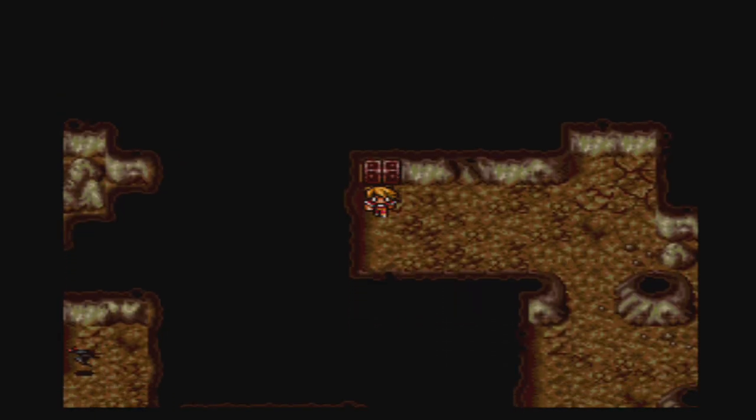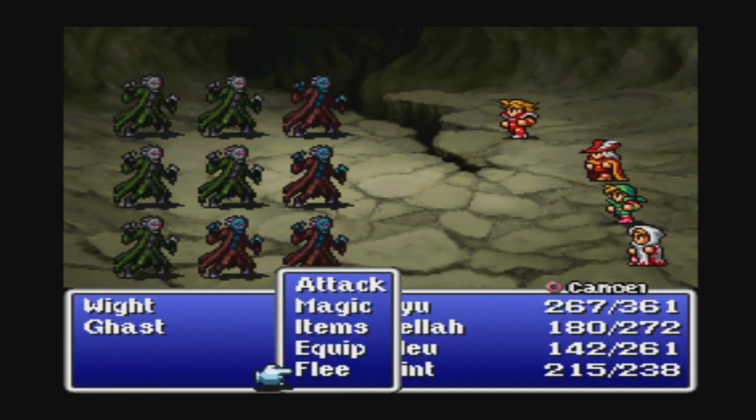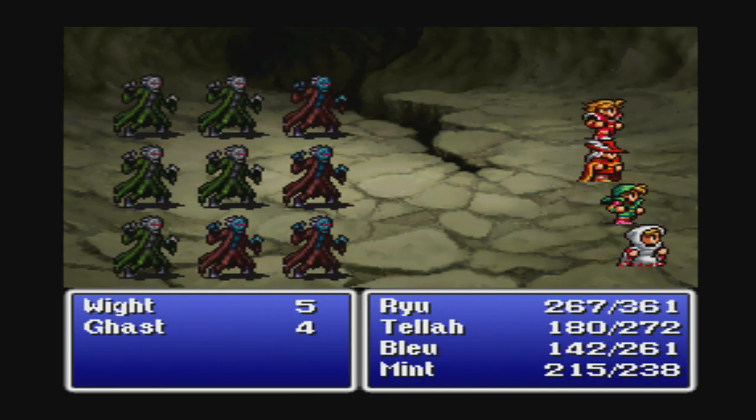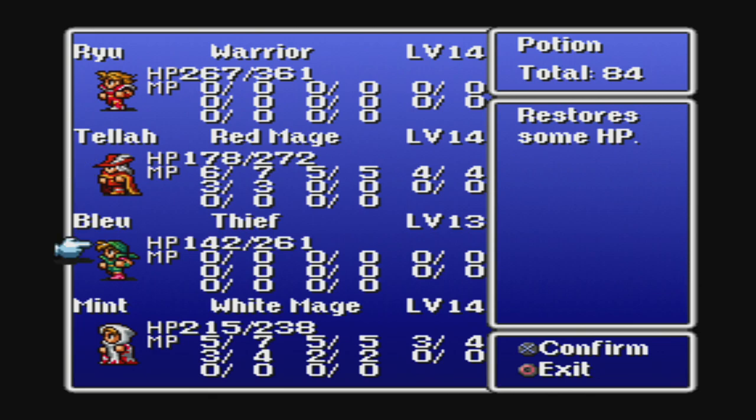Let's get out of here. There is another treasure room all the way to the bottom-left of this place. The exit is actually on the northwest side of the map, so we have to go in the opposite direction of the exit, which is very unfortunate, but it is what it is.